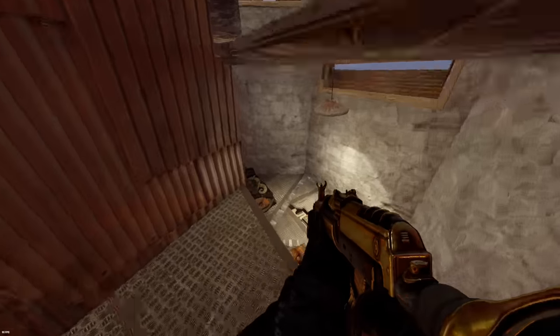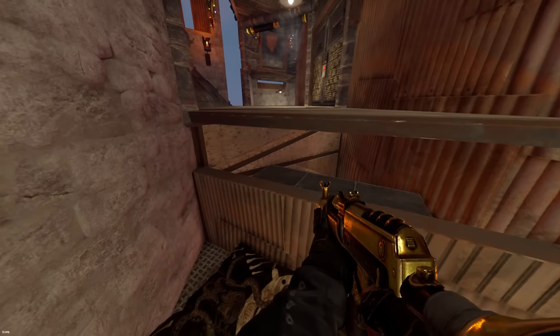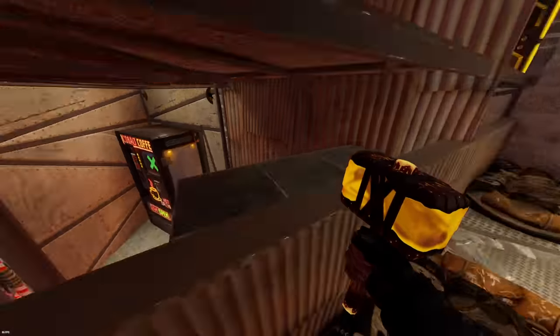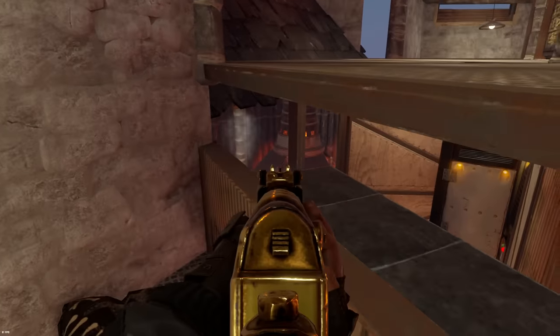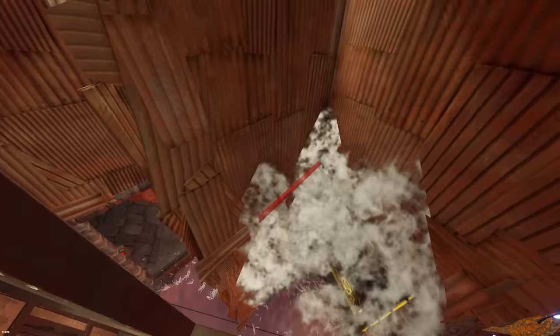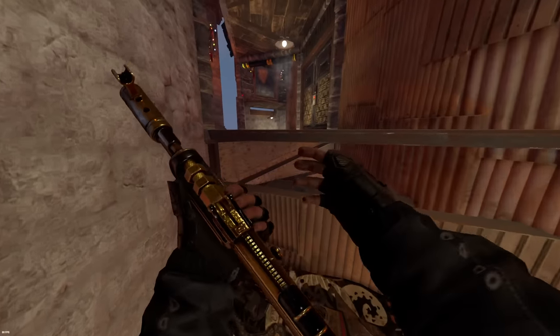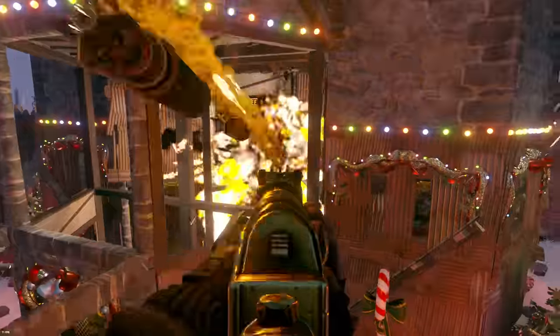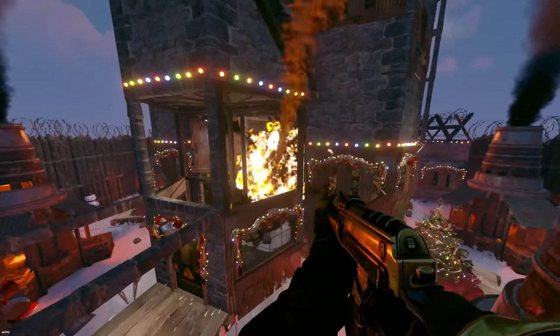As I mentioned before, this base actually becomes more defendable the more it gets raided, and these low walls are a perfect example of that. As raiders breach these walls it actually opens up this low wall peak that looks directly into your core — it's a perfect place to defend from that raiders won't see coming. Humbling a bunch of rockets through the side of the base will splash open the garage door that hides the turret as well as the low wall peak.